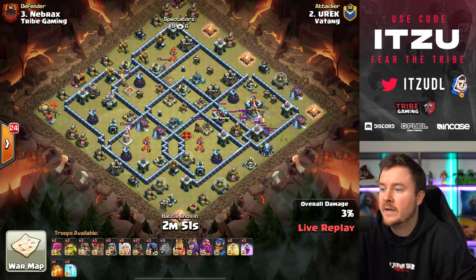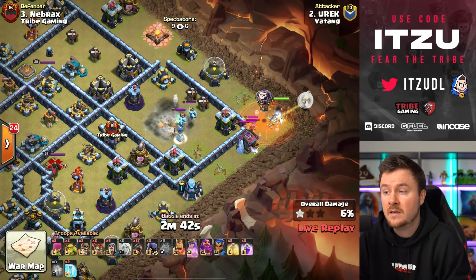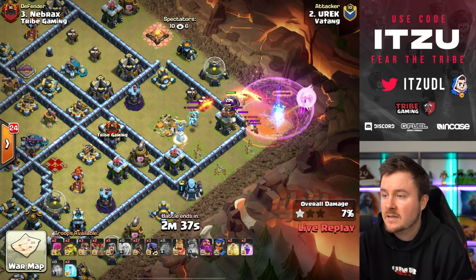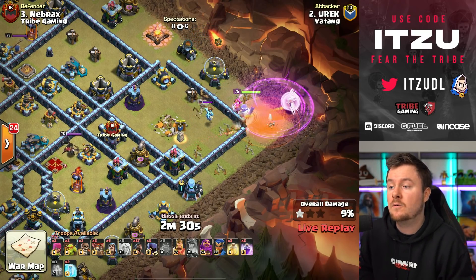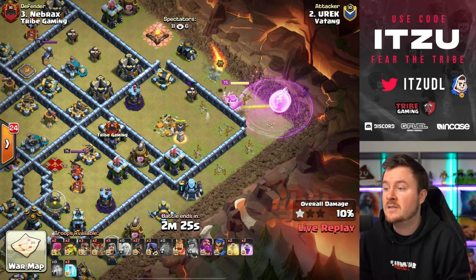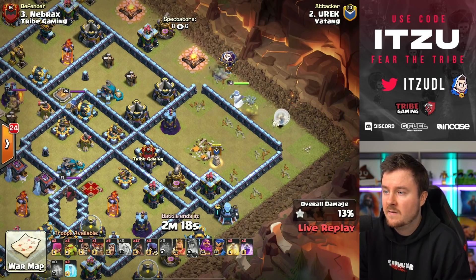Yurek is going in, starting off with a blimp doing the queen charge hawk rider army — something he used quite a bit in legends and was really good with. But wait — the queen barely survived! He was really underestimating those super minions. Losing the queen ability early is obviously not ideal, but it should be okay for someone as good with queen charges as Yurek.